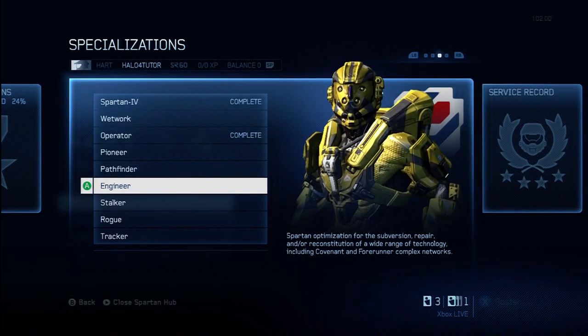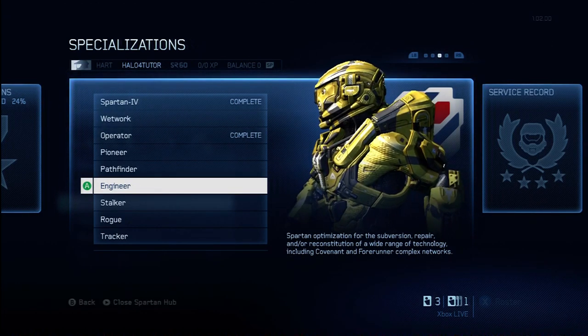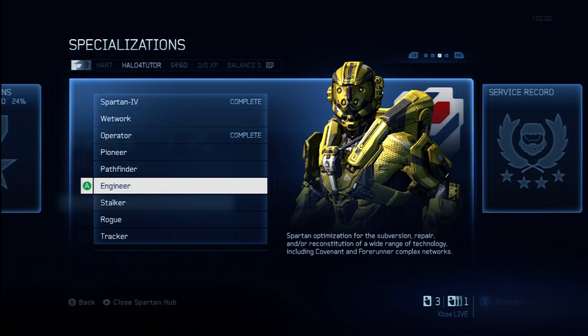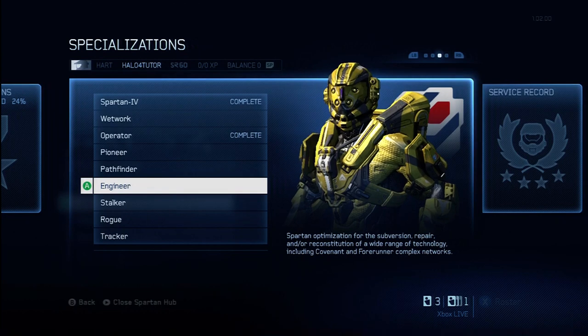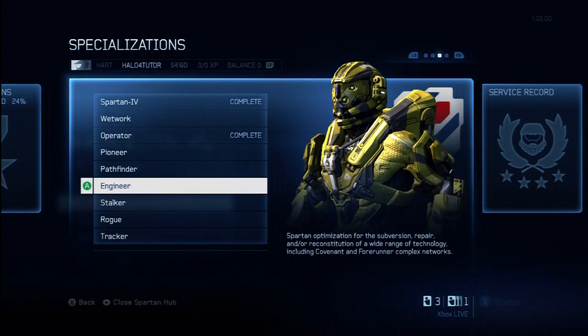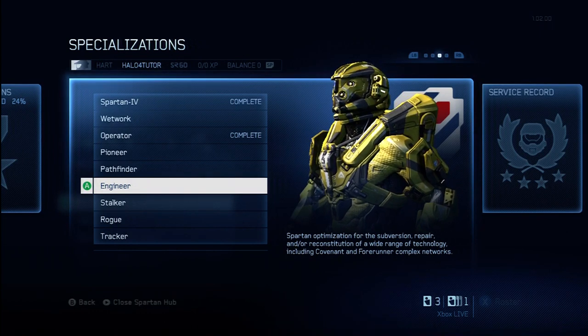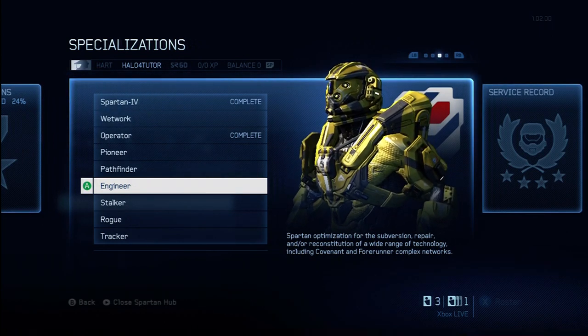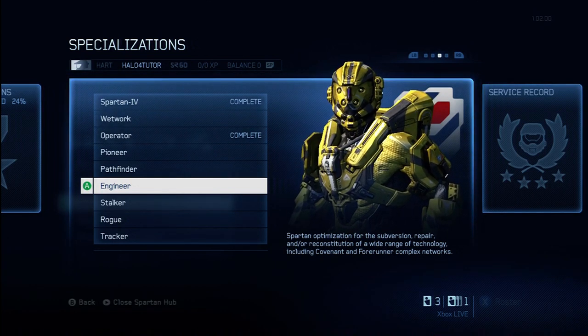I'm going to give this support upgrade a grade of a B, because this could be helpful in some situations. When the ordinance is about to drop on the map, you can get a jump on that, run over, beat everybody to it. A lot of times you can also alert your friends, let them know that ordinance drops are on their way and where they're going to be so your friends can go out and grab them as well. This really could give you a significant advantage, but on some maps it's not going to play out as much. So I'm going to give it a grade of a B.